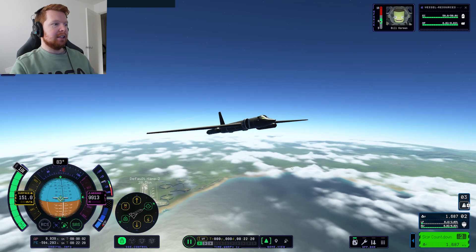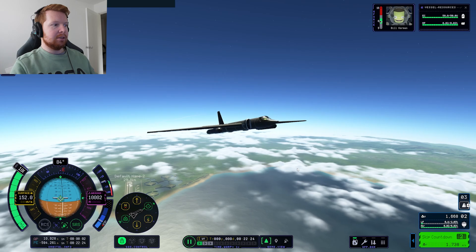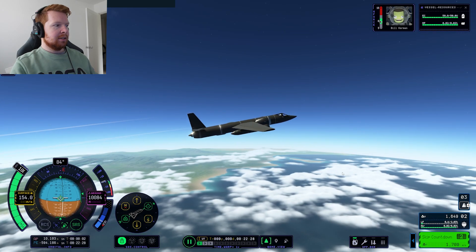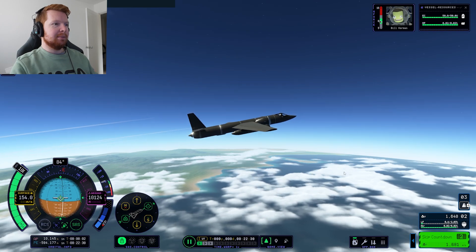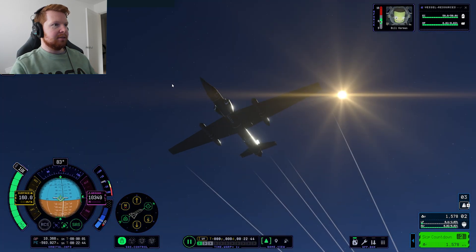We're still climbing at a pretty steady rate. We're holding about the same speed, 150 metres per second. Actually accelerating slightly, and we're just about to cross 10,000 metres in altitude. There we go, 10,000. We've got to go higher — we're still travelling quite quick. Come on, I want to see the stars. Oh wait, there's the stars.